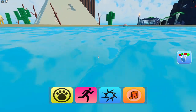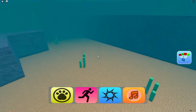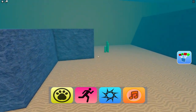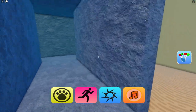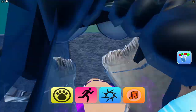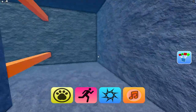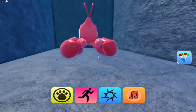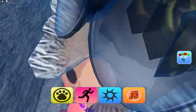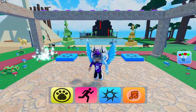Next we're going to find the lobster. To get this one we need to swim in here — not gonna lie, the lobster one is a little bit tricky, but it's not too bad. There we go — that's how you can get the lobster, nice and simple.